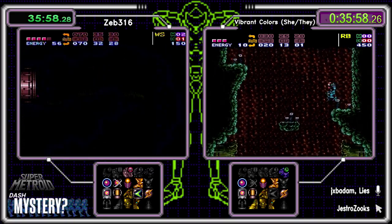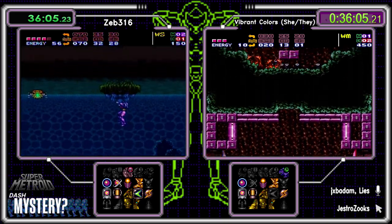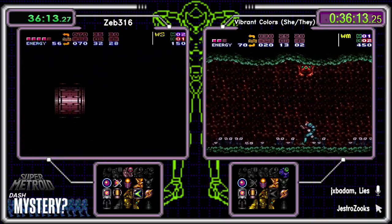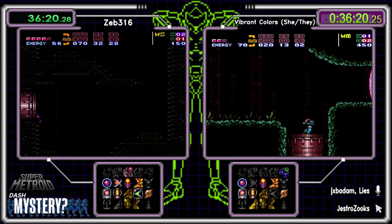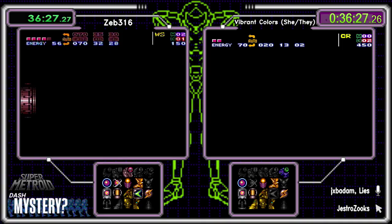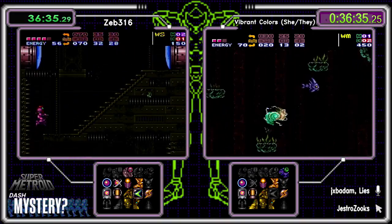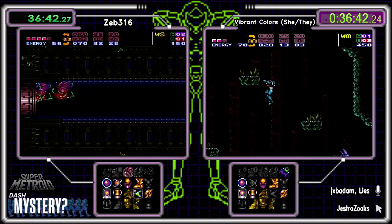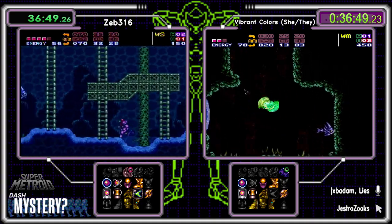I'm told you actually need Speed to make that jump in Croc Escape — chat knows more about this game than I do. Speed gets you that little bit more to do the wall jump. Run speed is important — thanks Keystone for correcting me. That's one of the games we play here: how many mistakes on comms will JX make tonight? Colors going up — Charge is Speed-locked in Main Street.